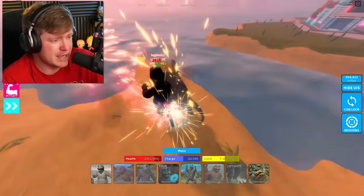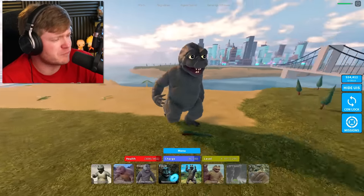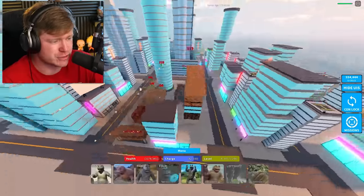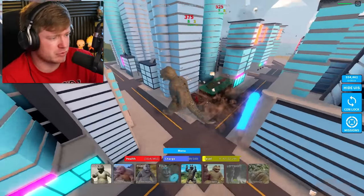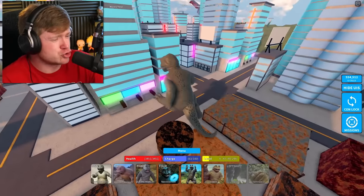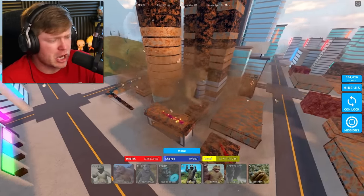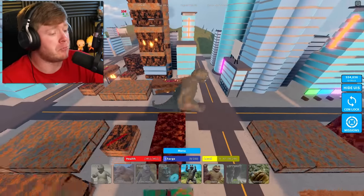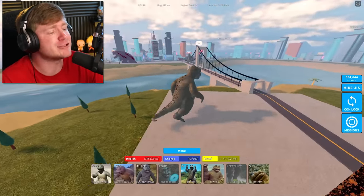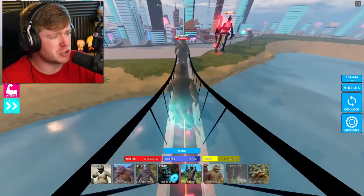I threw a tantrum - you cannot escape a Manila who has thrown a tantrum, it's impossible. We dropped him to the ground - that boy got absolutely obliterated. Now let's start destroying buildings to complete that mission. We need about 100 more buildings. With this character it should be pretty easy - hit a swish swoosh, a couple of hands, then finish off with a nom nom. I love this Manila but I'd rather hit kaijus. Let me hit one last tantrum - it's game time, Manila versus the world!